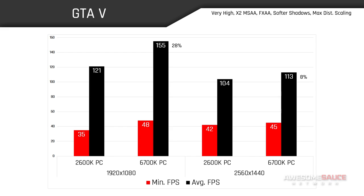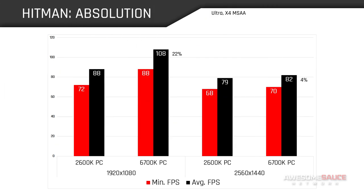Circling back to the game, it's pretty evident that our upgraded 2600K is more than capable of handling GTA 5 with no minimum dips below 30fps, even beyond 1080. Hitman Absolution yields very similar results, where we see a big leap at 1080 for the 6700K and a much smaller performance gain at Quad HD — another prime example of CPU bottlenecking at low resolutions. All the same, the 2600K system saw great overall performance with no red flags indicating the need to upgrade further.